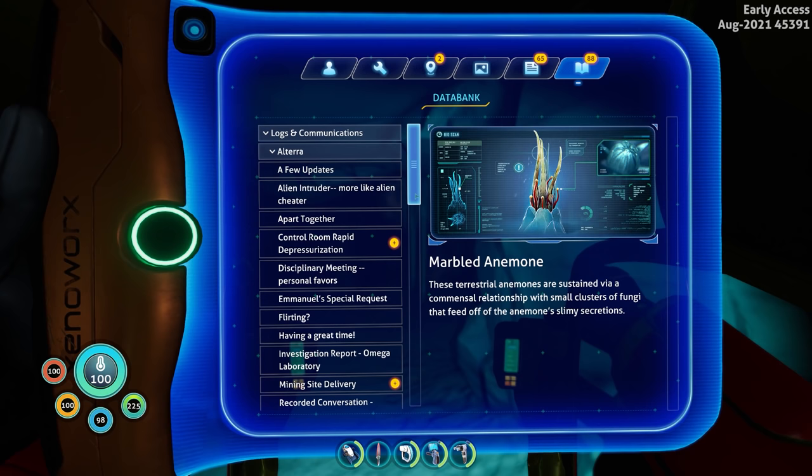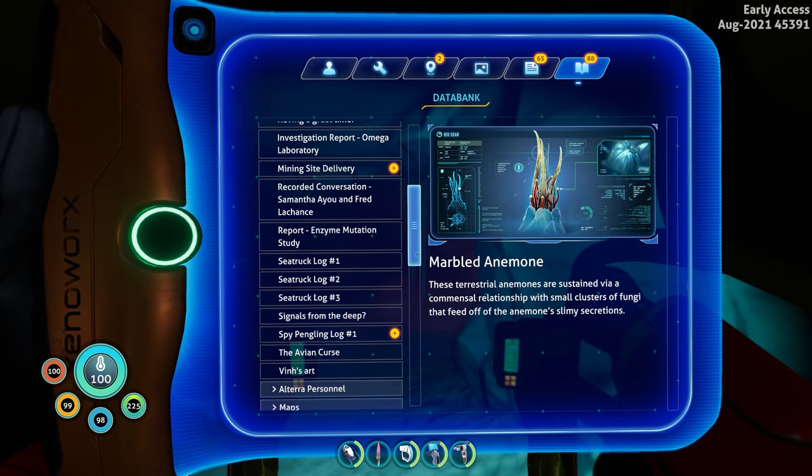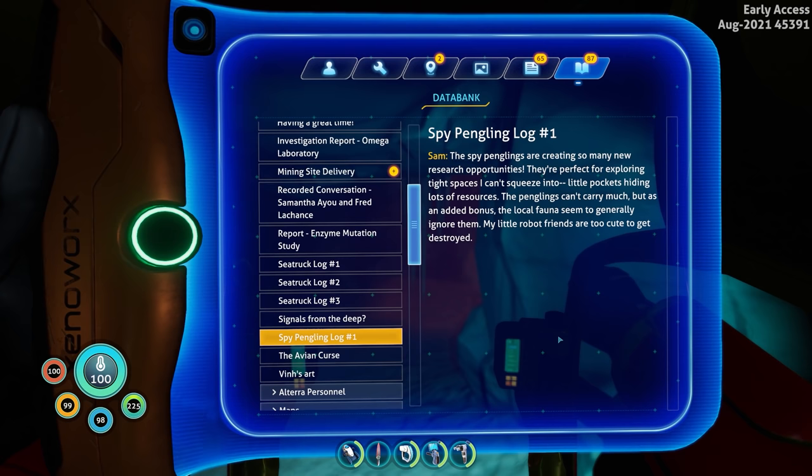Wise communications — spy pengling log part one or something like that. Let me find that. Oh there it is — spy pengling log number one. And of course it's from Sam, because she's the one that built the room. So this is going to be where Sam was, because she was building the spy pengling robots, and we're in the robotics area.